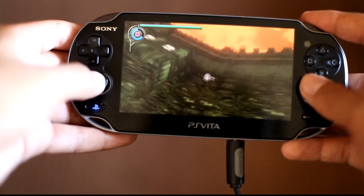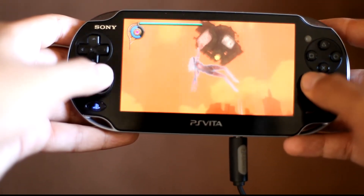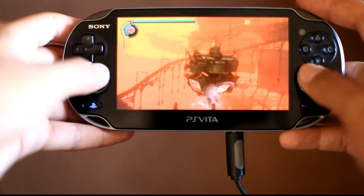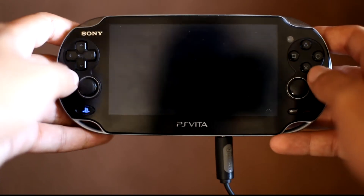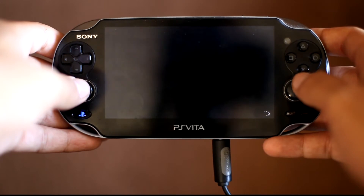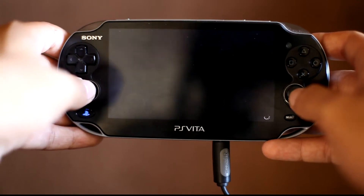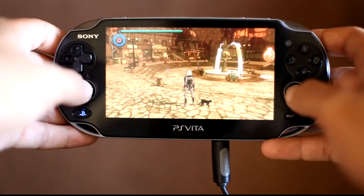The fighting system is pretty simple. You do combos with Square, and you can also do combos using gravity — when you're flying you can use Circle and Square to do attacks. You can also do slide attacks by touching the front screen with both thumbs and move around with the accelerometer left or right, which is pretty fun.